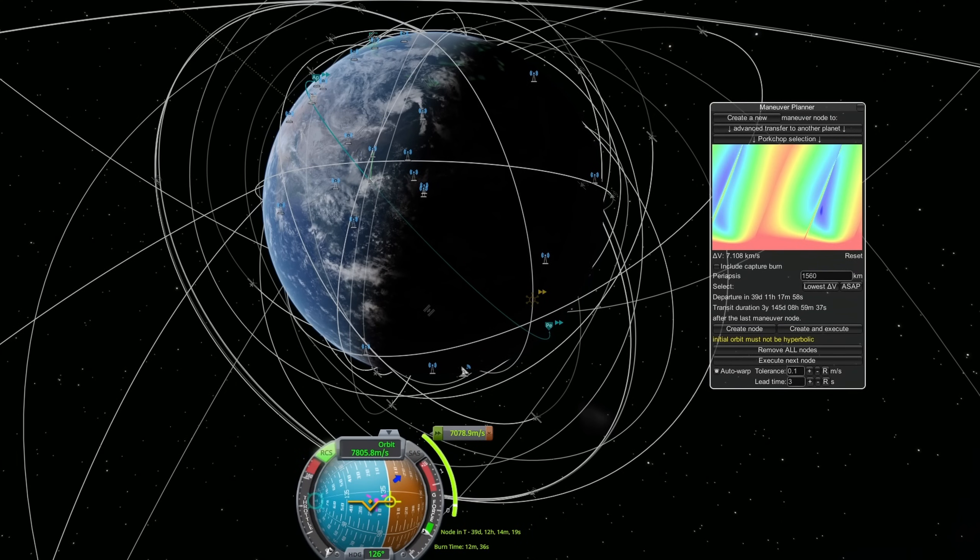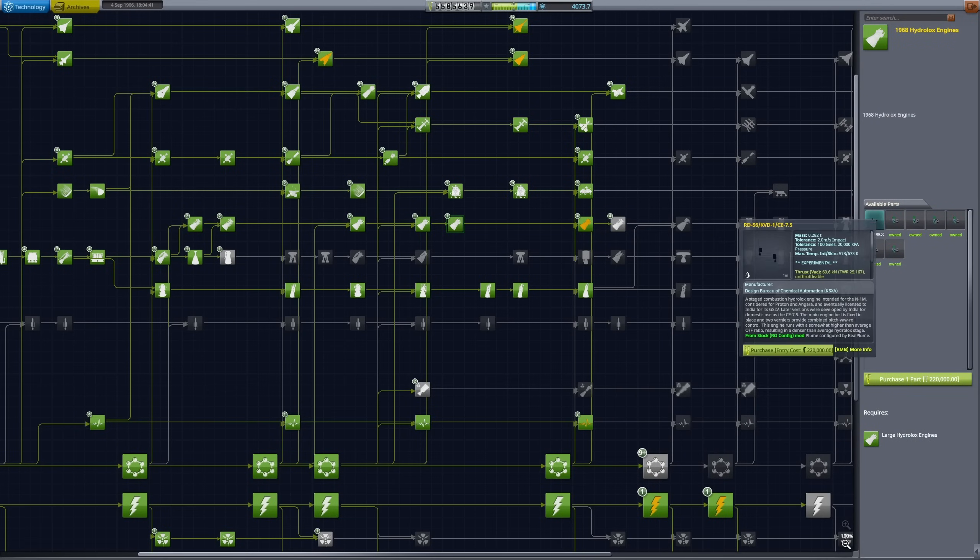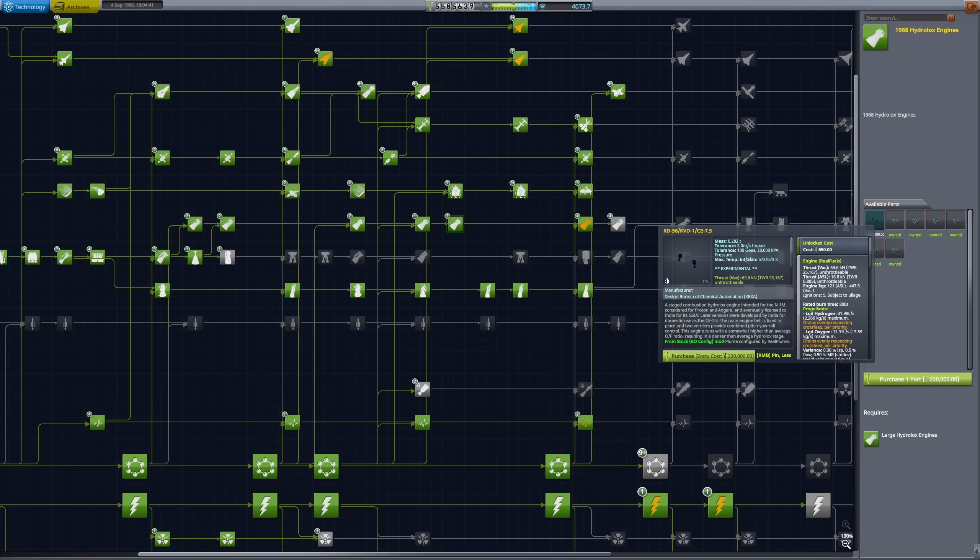While we're waiting for that burn, we actually unlock our first hydrolox engine — the RD-56 — although we're waiting for a much more powerful engine in the next node, which you'll see in the next episode.